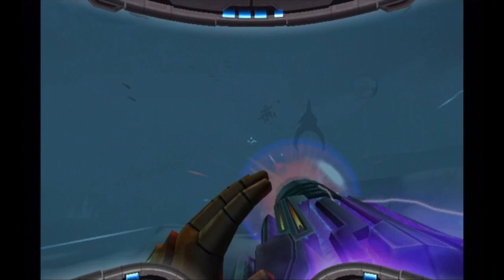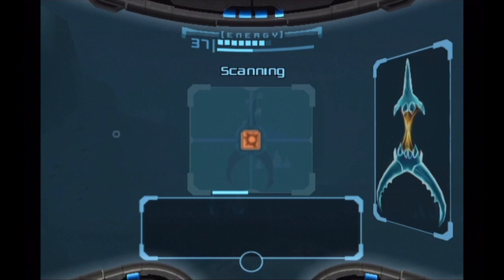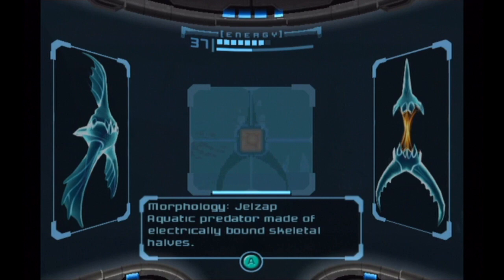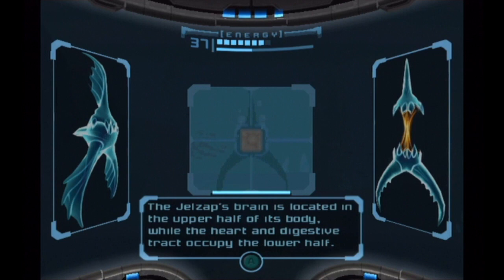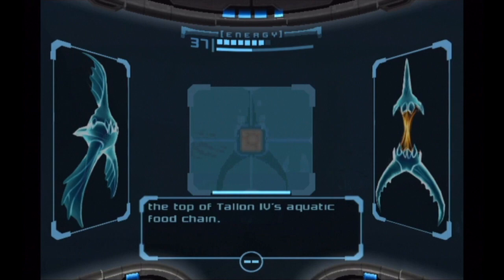These guys are hurting me. These are called gel zaps, I believe. I'm going to scan the other one. You kill them with a charge shot from any beam when they open up. Gel zap. They're kind of like clams but they look like fish. They've got these two shell halves connected by this muscle that connects the two — just like a clam or a mussel or anything like that.